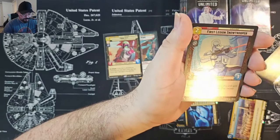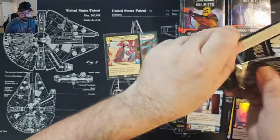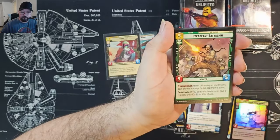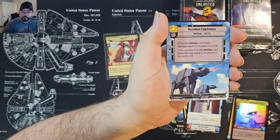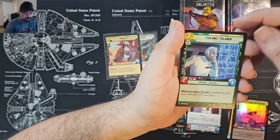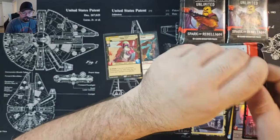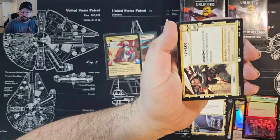Jedi Lightsaber rare, and a foil common First Legion Snowtrooper. I'm going to try a little janky Han Solo build for my premier deck. Boba Fett Catacombs — Maximum Firepower common hyperspace and Spark of Rebellion for the rare, Open Fire for the foil. I'm trying to relive the pre-release where I opened Han Solo and a Millennium Falcon with a Chewie, so I wanted to build that as my premier deck.